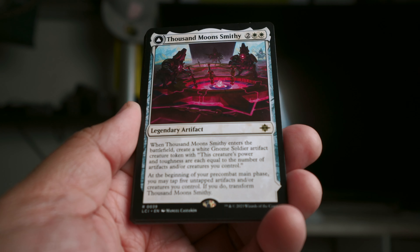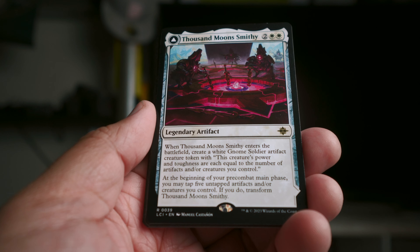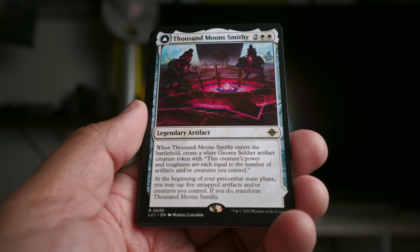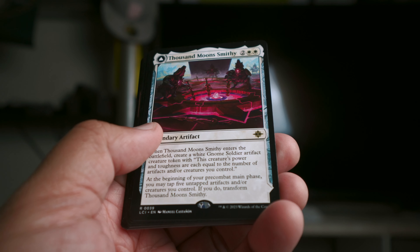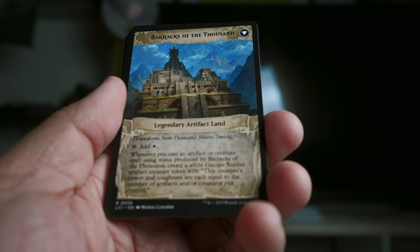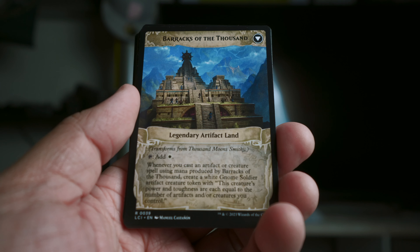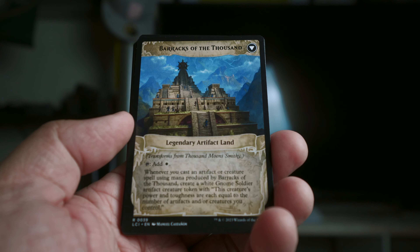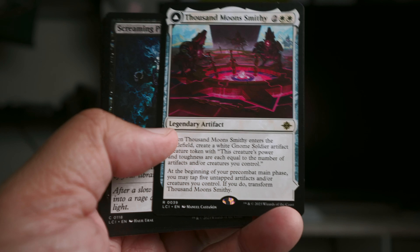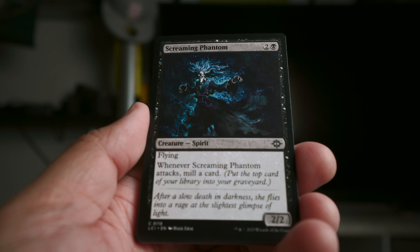Thousand Moon Smithy was fun and actually won me a ton of games. When it enters the battlefield, you create a white gnome soldier artifact creature token whose power and toughness are each equal to the number of artifacts and/or creatures you control — so you make a giant gnome soldier that just grows. Then you can tap five to transform it into a land, and whenever you cast an artifact or creature using mana produced by this card you get another gnome soldier. That's pretty backbreaking — I got it flipped a few times and was generating big seven-eights.